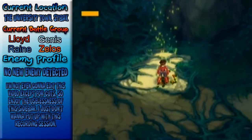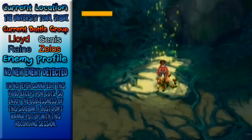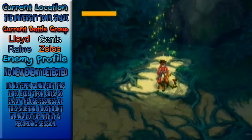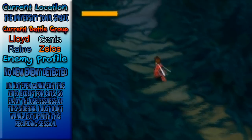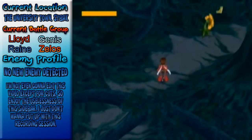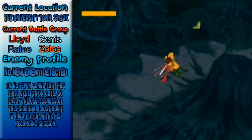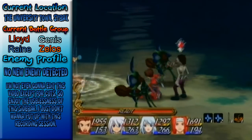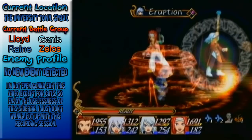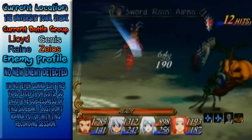You want to stand in these sunlight areas because it'll recharge your meter and give you more meter than you start out with. The Sorcerer's Ring will move things out of your way. I think we may want to get rid of this enemy because he'll get in our way. It's the ghoul and pumpkin tree — those are the new ones.